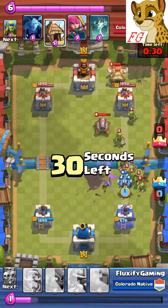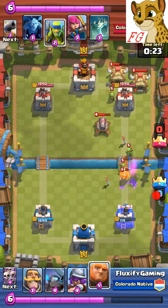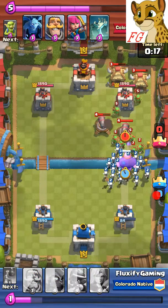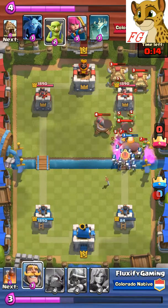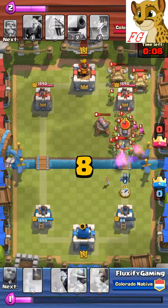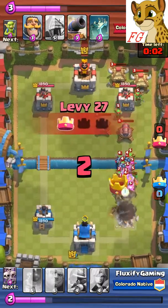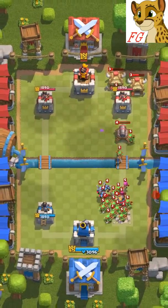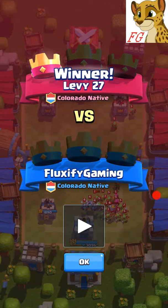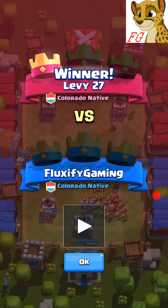He uses his strategy pretty well. I've tried it — I'm not so good with it. He also has a lot of higher level troops but it really works for him. Throwing the giant just to protect this one — that's all he needs — and I still need a crown. I'm getting swarmed and barely staying alive, and I go down right at the end because he has a mass amount of troops going in. It's a pretty good strategy — obviously once you get higher it won't be that effective — but it worked against me.